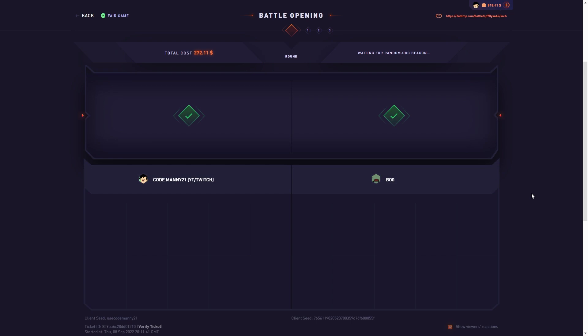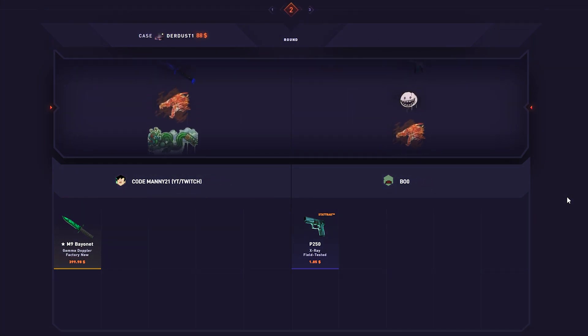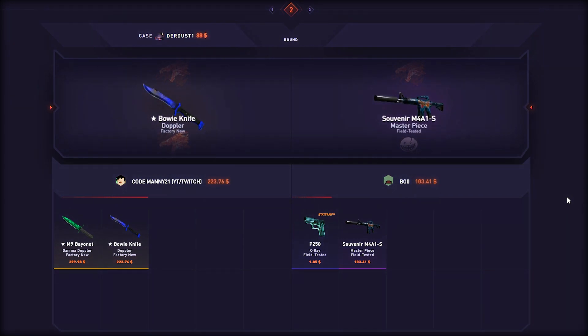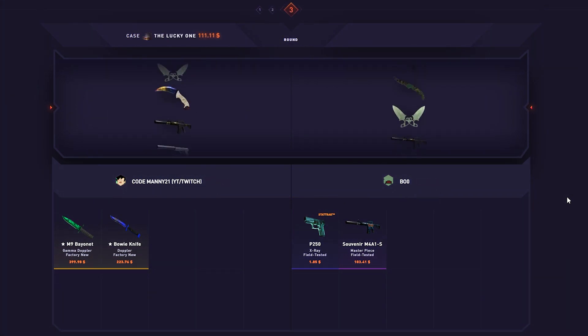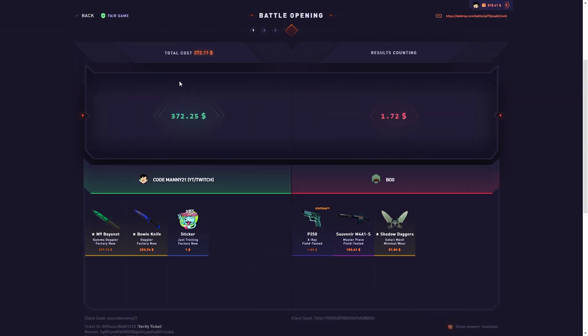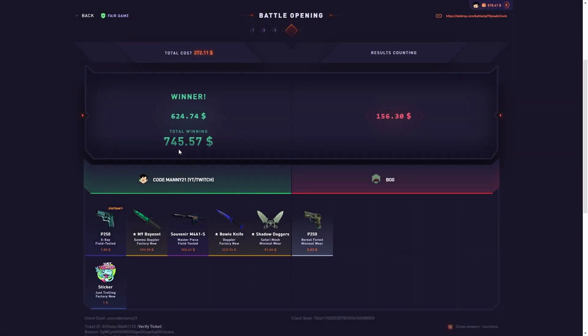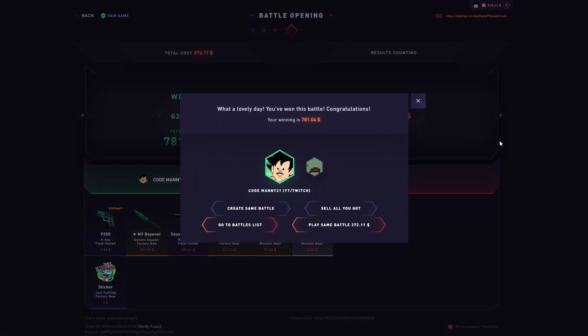All right, we got a big one here — $272. We start off with the phibix case. Okay, I'll take it already off the rip. We got the dirt case up next — come on dude, we got the lucky one. Come on — nice dude, that paid! What the heck, what was that ticket? 95! Wow, $781 — nice!